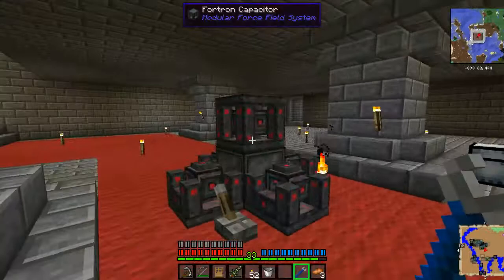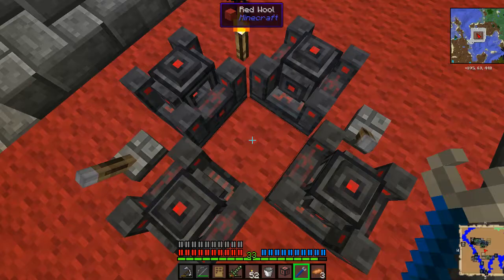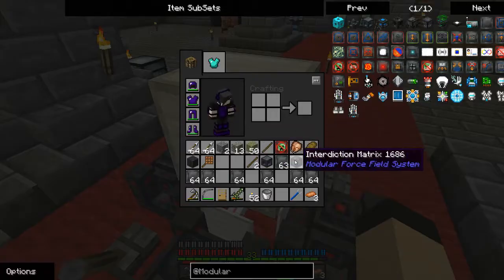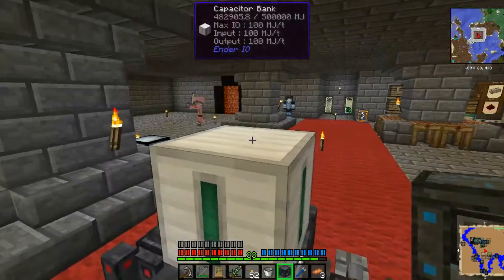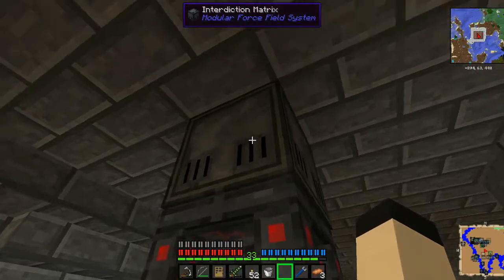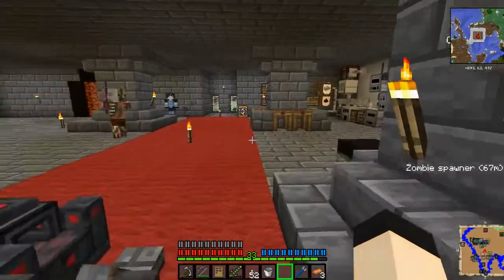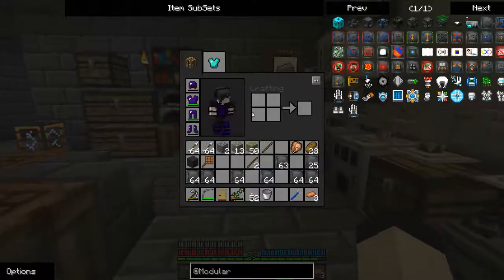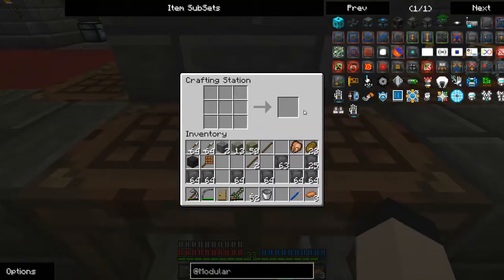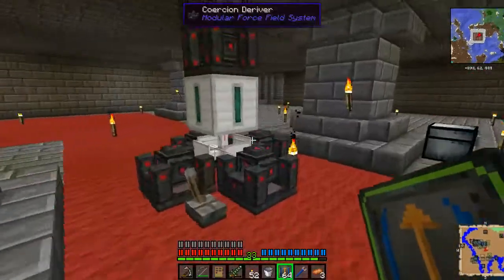I found out about the diamond dollies, by the way — they can be used to pick up spawners. That is their unlimited usefulness. Now, if I put this in here, the warning range is three and the action range is zero. So what we're going to need is scale modules. I'm probably going to need a bunch of these at some point.